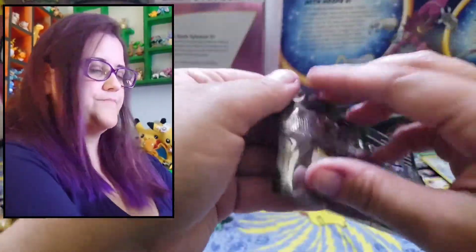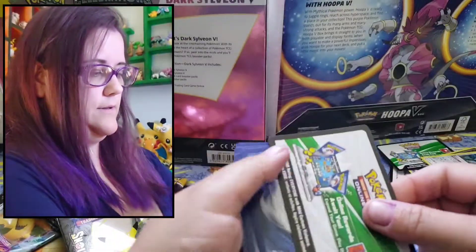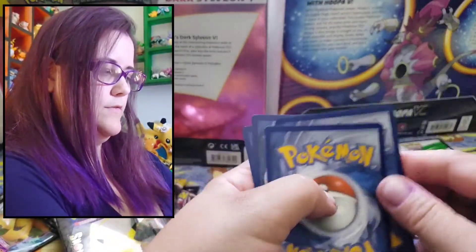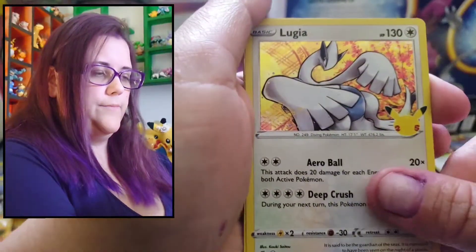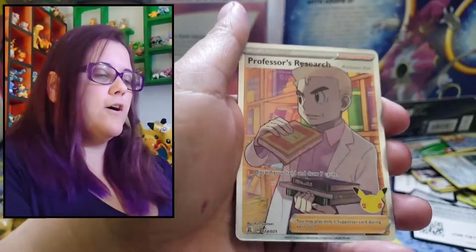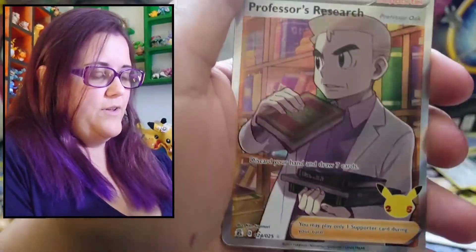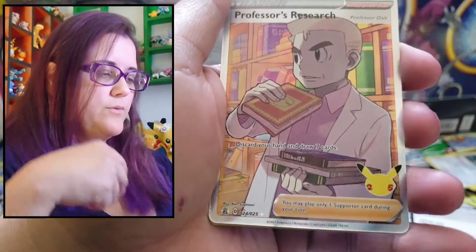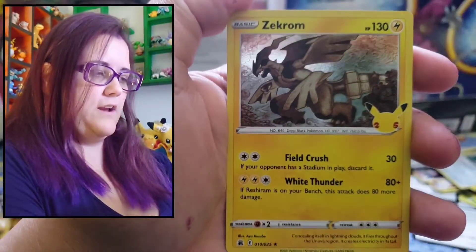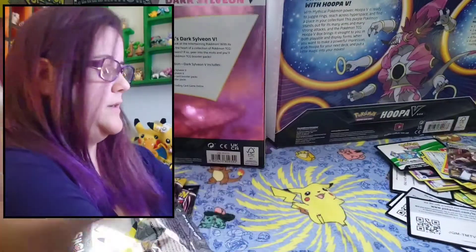Last Celebrations pack. Lugia, Lugia, Reshiram. Professor's Research — the full art one! Finally. We had so many of the regular art one where he's just scribbling down into the card. First time we got this one. And a Zekrom. Kind of sucks, but that's cool — needed that one.